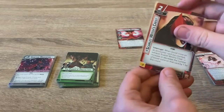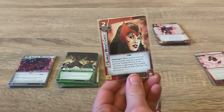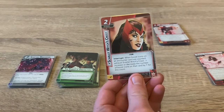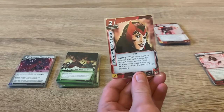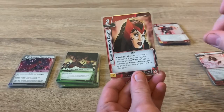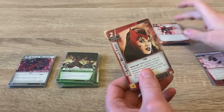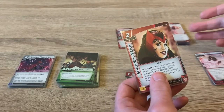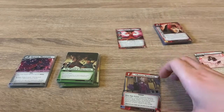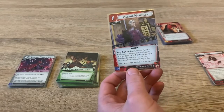We have the Scarlet Witch's Crest upgrade for two. It's an interrupt — when boost icons on an encounter card are being counted, exhaust the Crest to increase or decrease the number of boost icons on that card by one for that count. This synergizes really well with Modular Decay and Hex Bolts, letting you manipulate the encounter deck to get the effect you need.